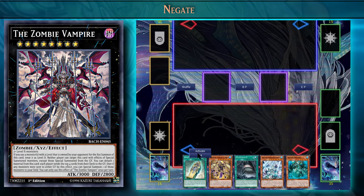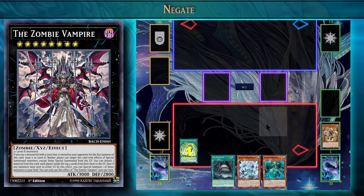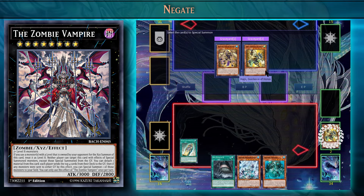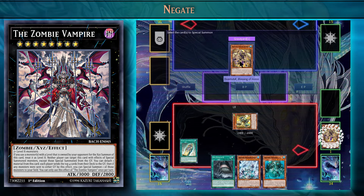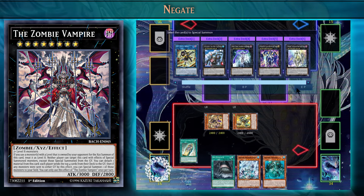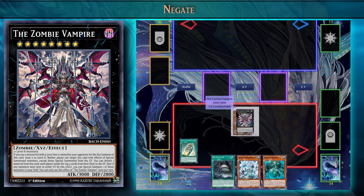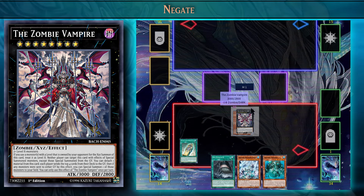Now let's look at one more replay, this time with Zombie Vampire. We'll activate King Sarcophagus and send one of our Horus monsters from hand, then send another Horus monster from our deck to the graveyard. With King Sarcophagus on the field, we can special summon our Horus monsters from the graveyard. Now that we have two level 8 bodies on the field, we XYZ summon into one of our rank 8s — we're going to summon our Zombie Vampire. Vampire Lord will discard one of our Horus monsters and mill 4 monsters from both players' decks.